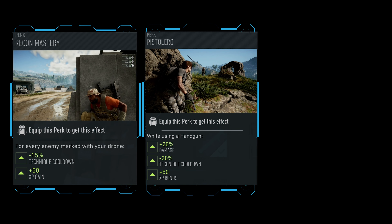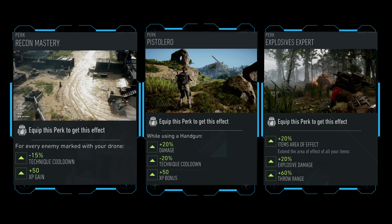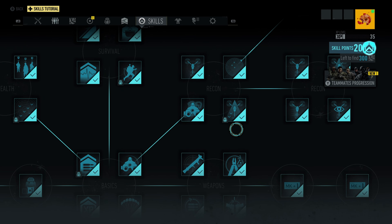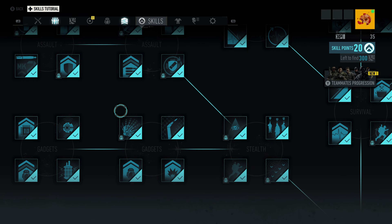Recon Mastery, Pistolero, and Explosives Expert — these are the three golden perks we will be focusing on for maximum XP gains. In your skill tree, find Recon Mastery in the Recon section, Pistolero in the Weapons section, and Explosives Expert in the Gadgets section. With the Recon Mastery perk, you get a 50% XP bonus when you mark enemies with your drone. With Pistolero, you get a 50% XP bonus when you kill targets with a pistol. With Explosives Expert, you get better grenade throw range and a 20% bonus in explosive damage. You'll also want the basic passive experience perk, which gives a 20% increase to overall XP gain.